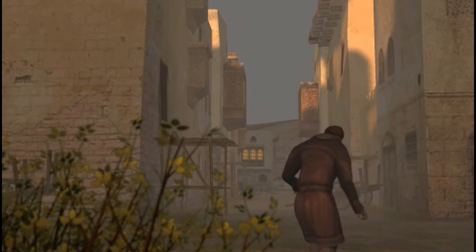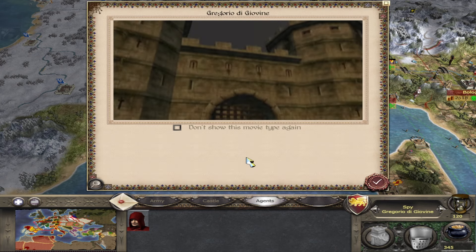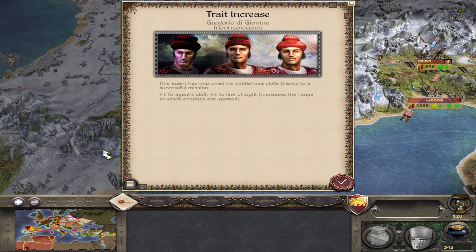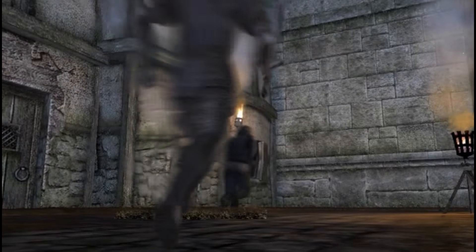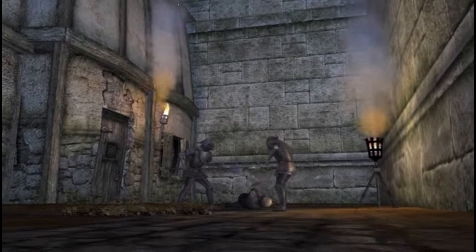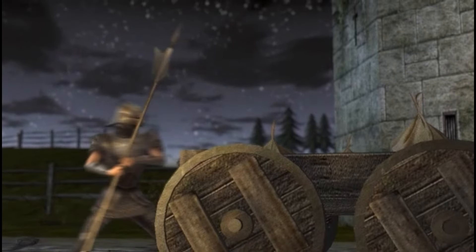Spies have one active ability which is to infiltrate. To use it, hover over the intended target and this will show the likelihood of success, then right click to follow through. If your mission succeeds the spy will successfully infiltrate the entity, but if it fails the spy will be killed. It's not like a diplomat where you might lose influence from a failed mission, or an assassin where he might escape. The spy will be killed and you will lose the agent, so pick your missions carefully.